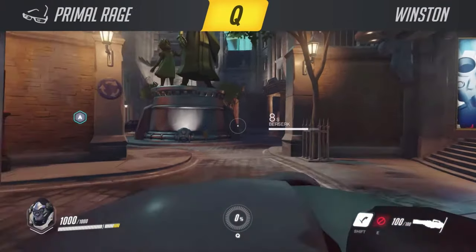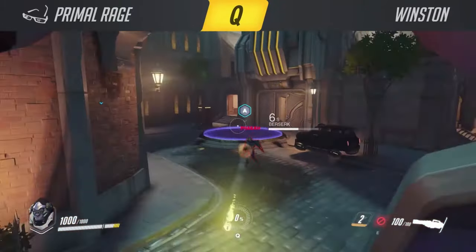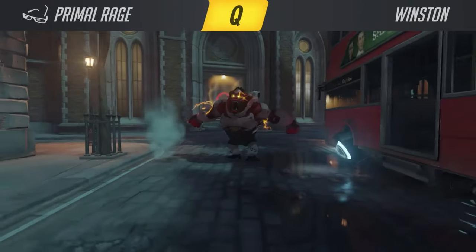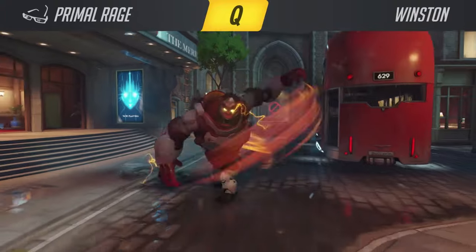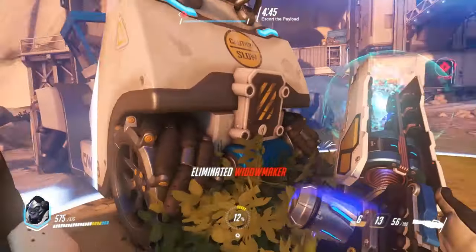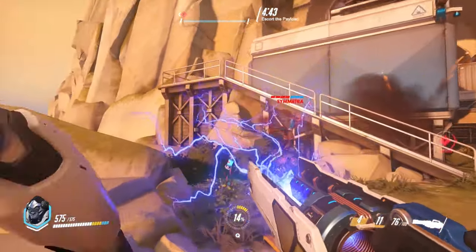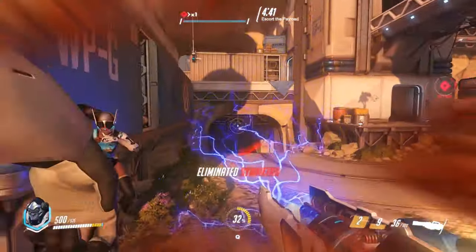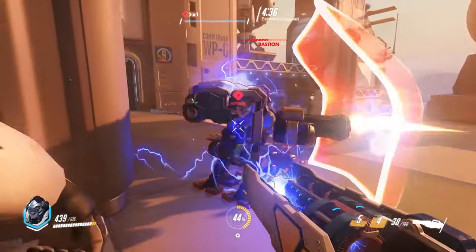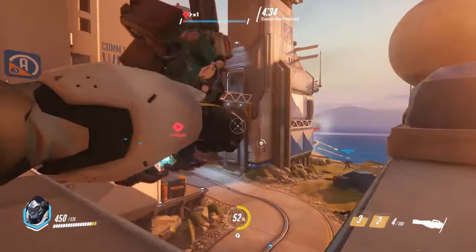The cooldown on Primal Rage will be determined by the amount of time you spend in combat. Make sure you use it when multiple enemies are nearby because it seems like Winston will almost always kill at least one player almost immediately after activating the ability, especially if they do not have a proper escape available. Keep in mind though that on Winston it is not necessarily about killing enemies — it is about forcing enemies out of position and soaking up the damage for your allies to do the damage instead.